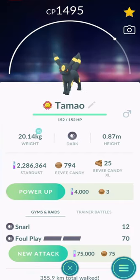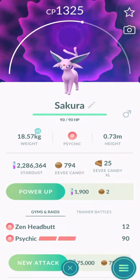For Gen 2 Pokemon, if you wish to have an Umbreon, you should name it Tameo. And for Espeon, it is Sekiro.